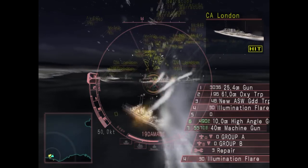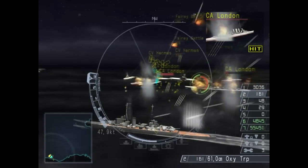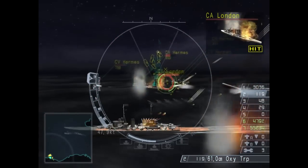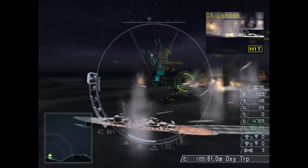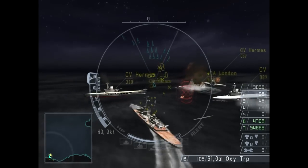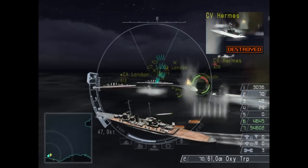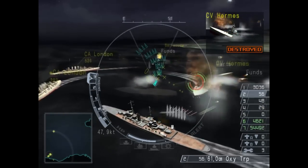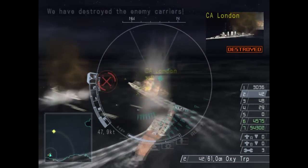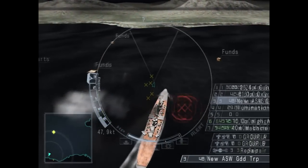Here we got Hermes-class carriers — the first purpose-built carriers ever — and London cruisers, part of the County-class heavy cruisers. In this game, both are pretty average ships and should die quickly enough. Especially the Hermes, which I believe is the least advanced enemy carrier in the game. But then again, you should be more afraid of the planes than the ships themselves when dealing with a carrier battle group. And that's it — the carriers have been destroyed. That means we've completed all the secondary objectives. Now it's time to conclude by sinking the last battleship waiting north from here.